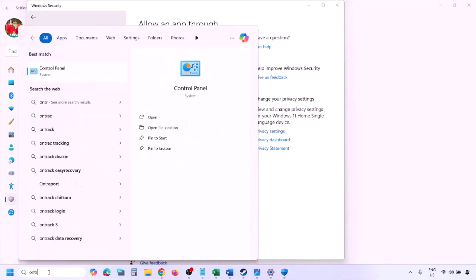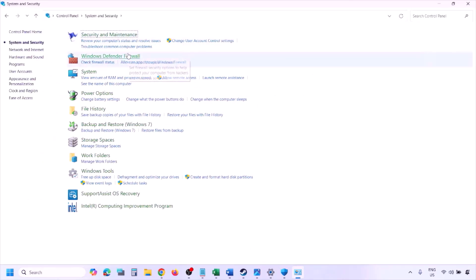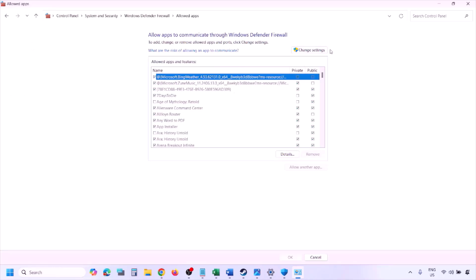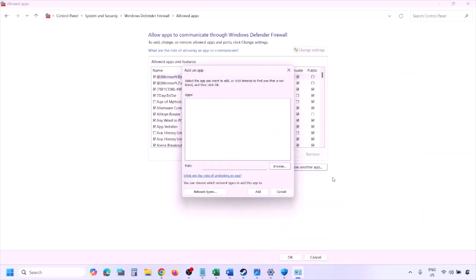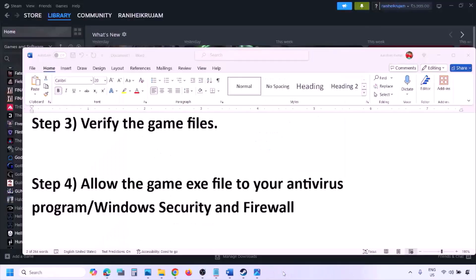You can do the same in Windows Firewall. Type 'Control Panel' in the Windows search box, go to System and Security > Windows Defender Firewall, click 'Allow an app or feature through Windows Defender Firewall', click 'Change Settings', then 'Allow another app', click Browse, navigate to the game installation folder, select the game exe, click Open, then click Add and OK.